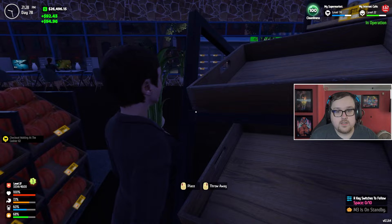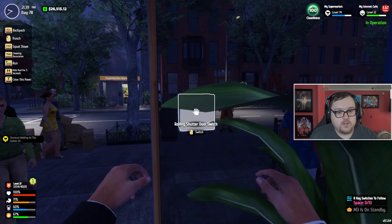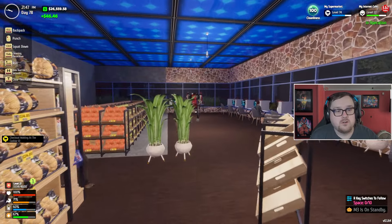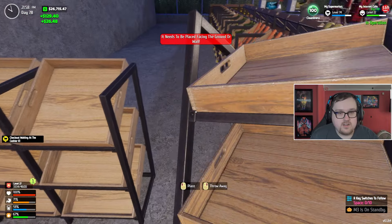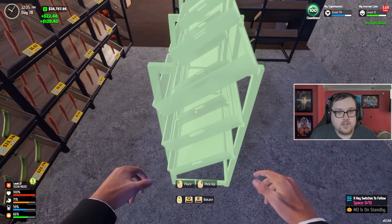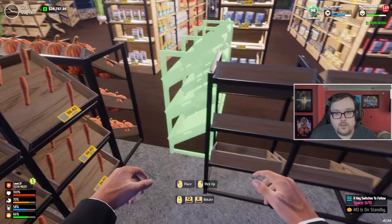We're going to need Walter in a second. We need the lights turned on — it is kind of dark in here. There we go, oh it looks so beautiful! I love my store, it's so nice. I think we have enough room for the stuff over here. Let's put this right there — it's going to be a tight fit for now.